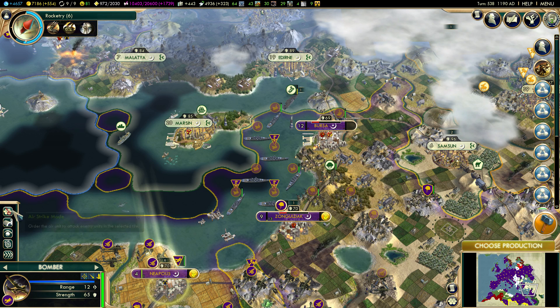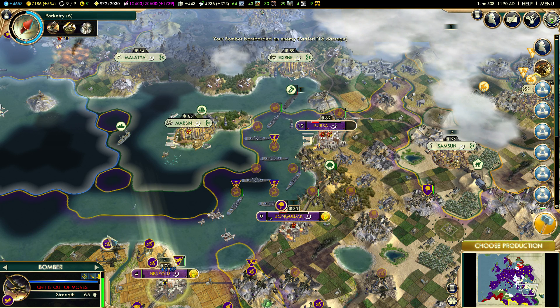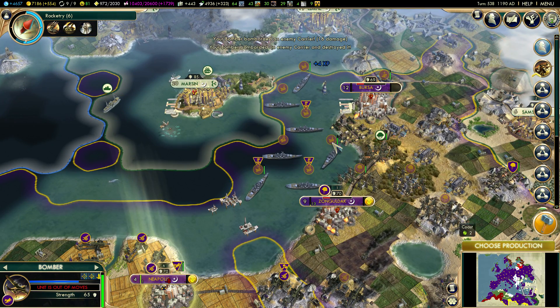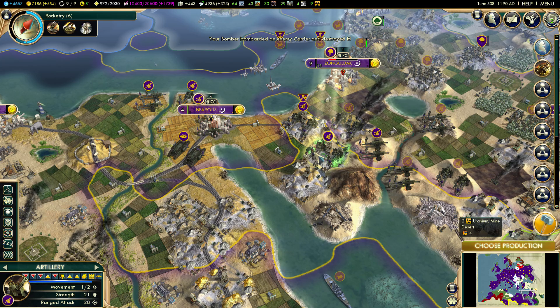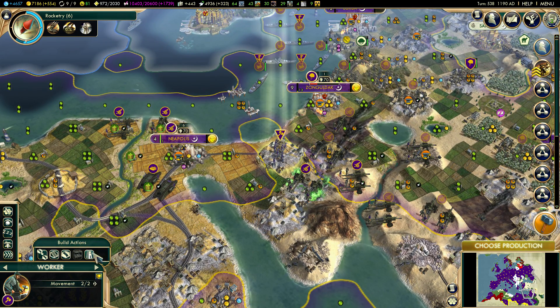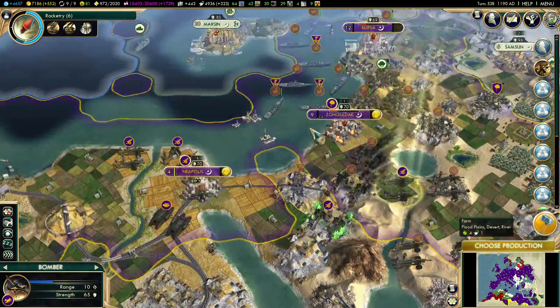I'd like to take out the carrier — I don't know what's inside that carrier, but it's a great war bomber. Let's just do it to get rid of possible extra damage we might take, save a few turns having someone heal. We've got enough units where we don't have to worry about that, but we need to be conservative with our turns. Railroad there and move you up north.